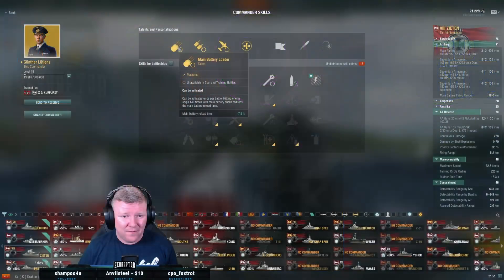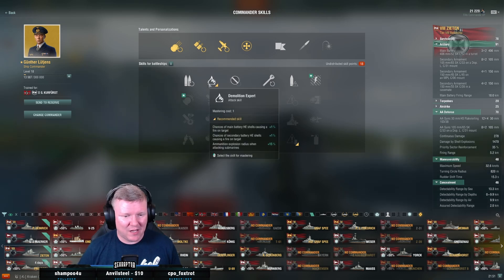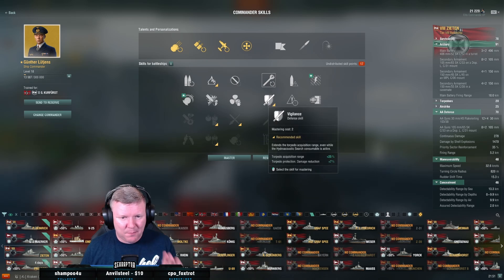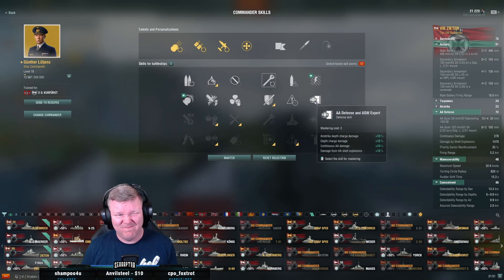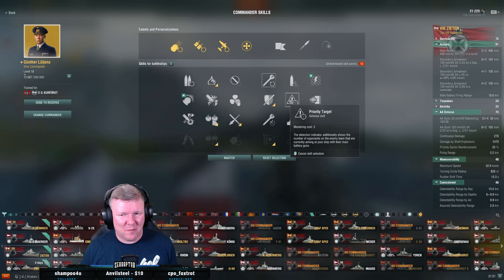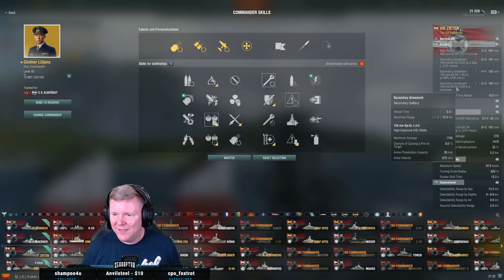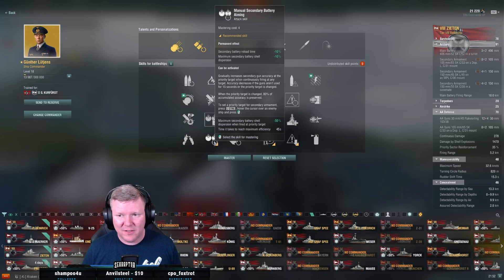140 hits with the main battery is not going to happen with this ship, but the secondary thing would be hilarious. Let's give it a shot. I can plug Luchins in here right now for free because it's still early release. Let's skip vigilance — I don't think that's necessary. Turret traverse, I don't think that's necessary either. I'm kind of with you on priority; we'll let it ride for now. My secondaries are maxed out to 10.9 without the flag. I want adrenaline rush, and I really like manual secondaries. Now I have the points for it.